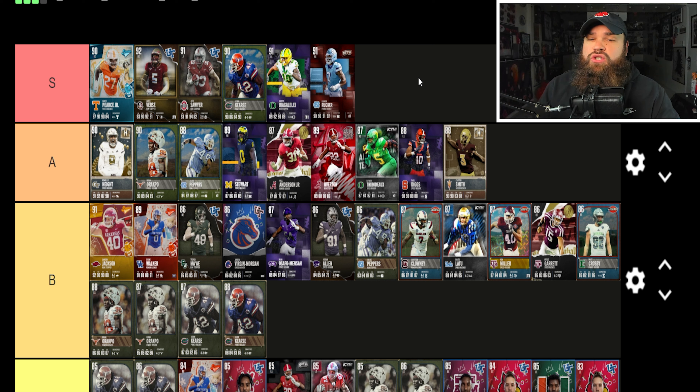Jack Sawyer is 6'5", 260 lbs — 88 speed, 85 acceleration, 93 power moves, 85 finesse moves, 91 block shed, 83 impact blocking. Only the swim move is on 'yes,' meaning he won't use the 93 power moves — only 85 finesse moves. Even so, I think Jack Sawyer may be the best defensive end in the game. He's definitely deserving of S tier and could debate placement at the very top.